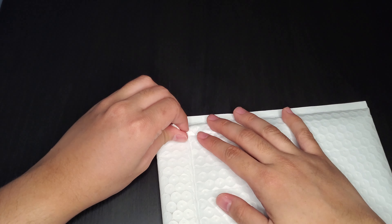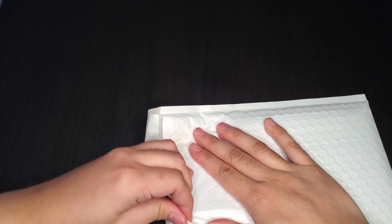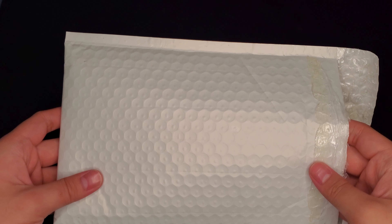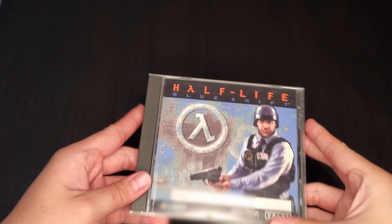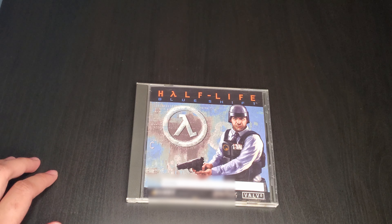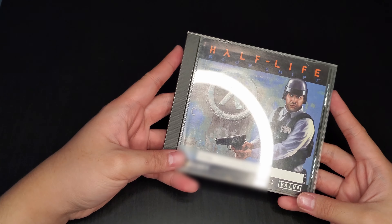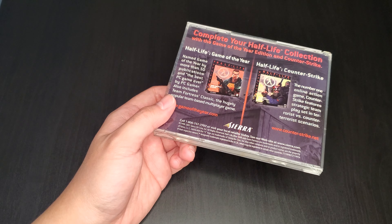It's nicely bubble-wrapped and everything. Let's see what's inside. There we go — folks, this is Half-Life: Blue Shift, made by Gearbox, same as Opposing Force. Here's the actual game right here — Barney Calhoun looking all cool and stuff. He never did give that beer to Gordon Freeman, so you'd probably want to ask him about that.